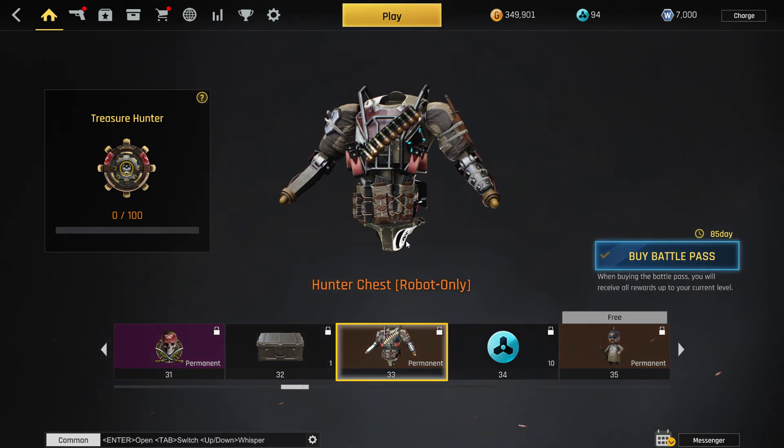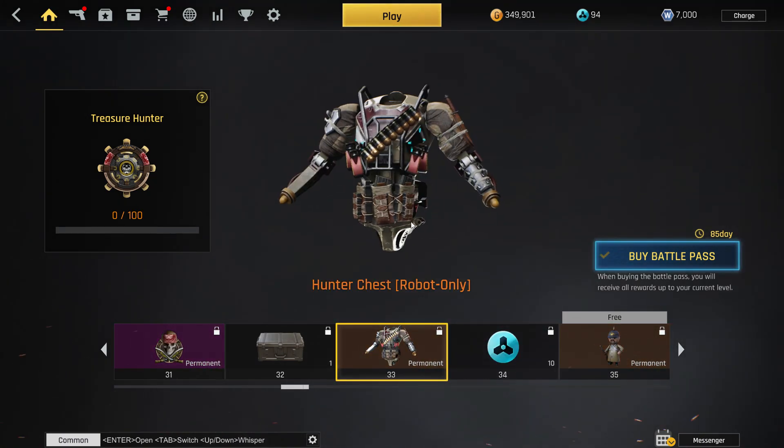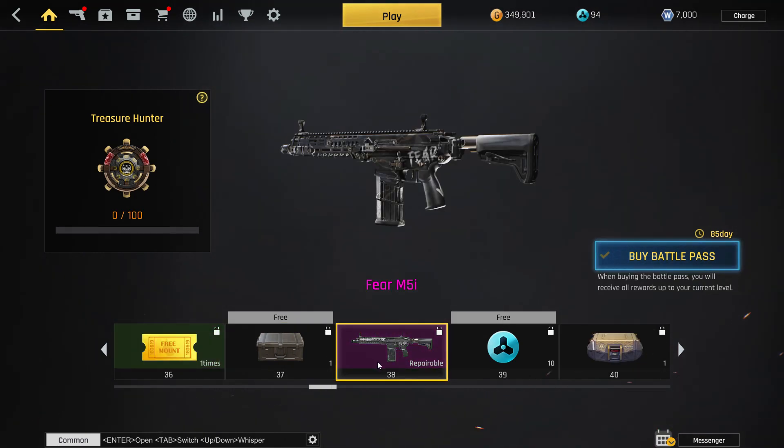Then we have the robot chest, which is pretty awesome. And then there's this trinket — I think it fit better with a World War 2 theme, but hey, that's neither here nor there. It does have the same color scheme as the other items though, so that's cool.